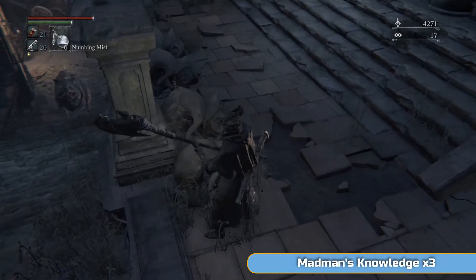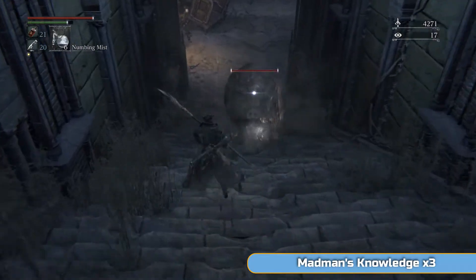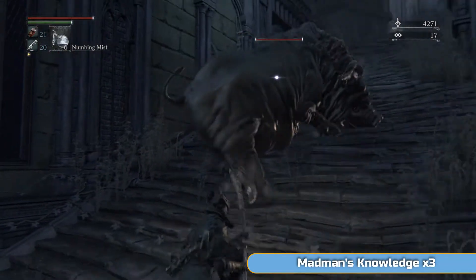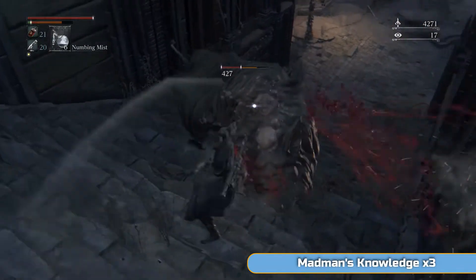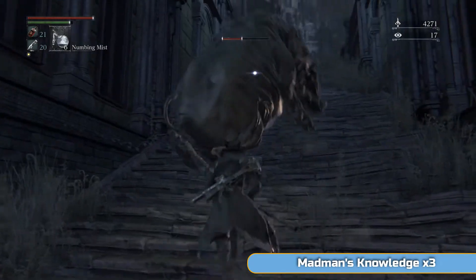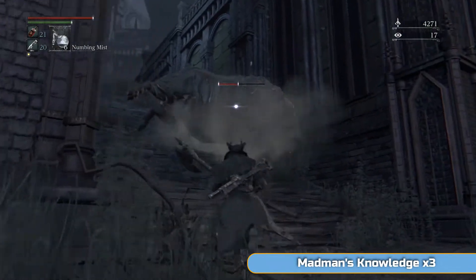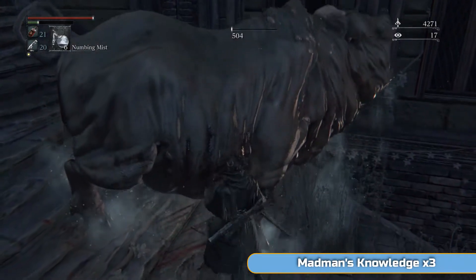As you go out here there's going to be a pig on the stairs. Again, the best thing to do with these pigs is run to them — don't let them get the charge going, otherwise they'll potentially one-shot you. Another one-shot move is what this pig is about to do: the belly flop. Watch out for that because they can turn while they're doing it.